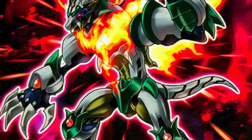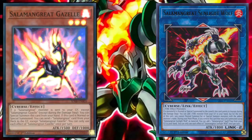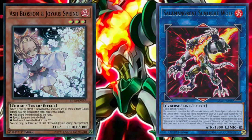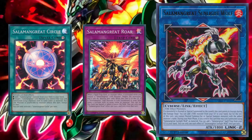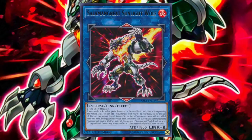Next up is the link two, Salamangreat Sunlight Wolf. Requiring any two fire effect monsters to be link summoned, if a monster is normal or special summoned to a zone Sunlight Wolf points to, we can add one fire monster from the graveyard to hand, but we can't summon monsters with the added monster's name for the rest of the turn. Not only is the entire archetype comprised of fire monsters, but this also means we can recycle cards like Ash Blossom and Joyous Spring since it happens to be fire, turning one copy into theoretically infinite. Additionally, during the main phase, if we control a Sunlight Wolf that was link summoned using another copy of Sunlight Wolf as material, we can add one Salamangreat spell or trap card from the graveyard to hand. Both of these effects can be used once per turn and are insane advantage generating machines, allowing us to recycle some of the best cards in our deck every single turn.